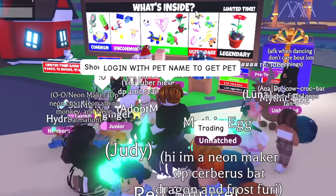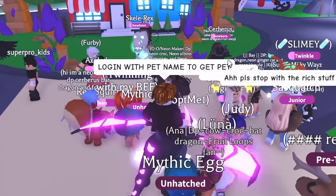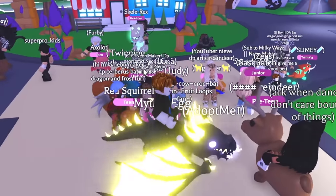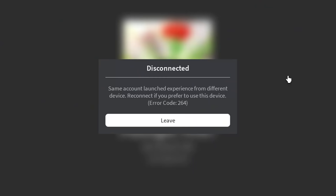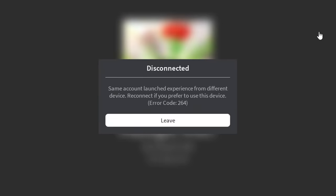I said one more time: 'Log in with pet name to get the pet.' I don't know why no one has logged in yet — it is not that hard. They can literally walk into the account and take all these pets. Wait — someone logged in! Someone finally logged into the account. I see 'same account launched from different device — reconnect if you prefer to use this device.' I literally had to tell people to log in, and someone finally got in the account.